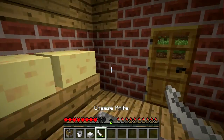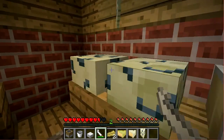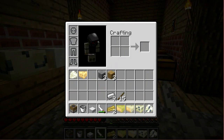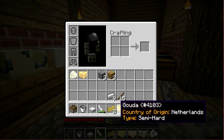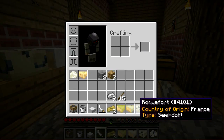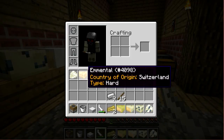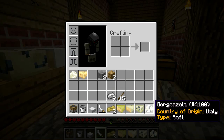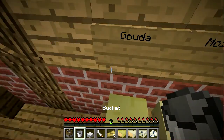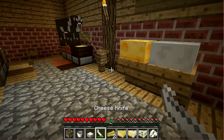One thing they added in the Cheese Mod that I really like is that they added little details on each type of cheese. Here we have Parmesan — it says country of origin: Italy. Same goes for Gouda, Brie, Rockport, Gorgonzola, Feta, and Amento. Each has a little information about the country of origin and what type of cheese it is. That shows that the mod maker put some effort into this mod — didn't just throw stuff all together.